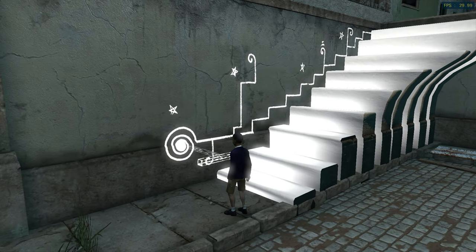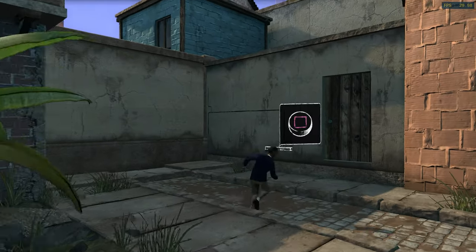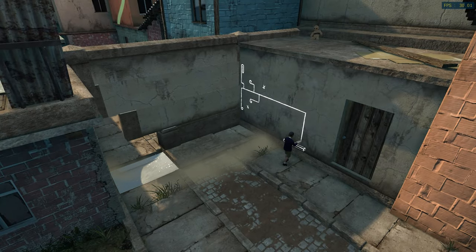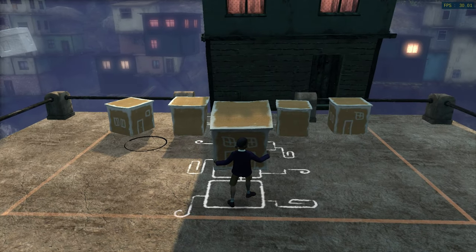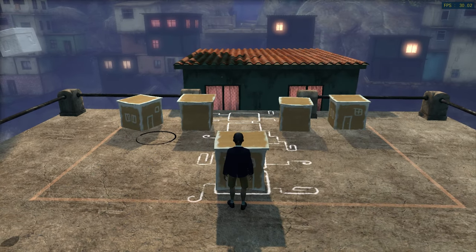Papo and Yo takes place in an unspecified Brazilian favela. There's a sense of childlike imagination at play here, and clearly the developers tried to make you think about the world surrounding the player. The only drawback is a fairly short single-player story, but as long as it lasts, the game is extraordinary in its imagination and execution.